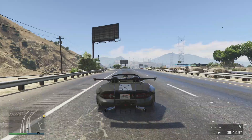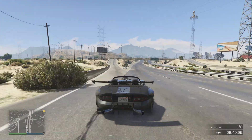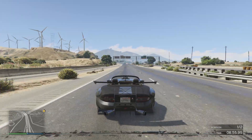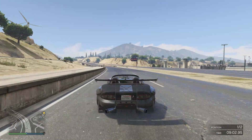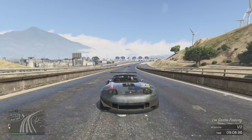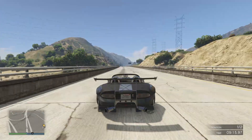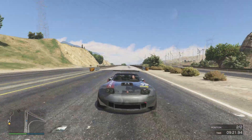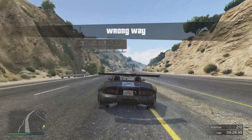So that is pretty much it for the video, giving you guys a general idea of the brand new Banshee 900R. One thing we didn't test was this against the Z-Type, which I believe was one of the fastest cars in terms of top speed. But from previous videos and other people's reports, this is officially now the fastest car in GTA in terms of top speed. A pretty cool update — let me know your thoughts in the comments below. What do you think of this being one of the brand new fastest cars in the game? Hope you all enjoyed this video. I'll have a Fallout video coming out very soon and some more GTA V videos planned. Subscribe if you're new, and I'll catch you guys next time — peace out!